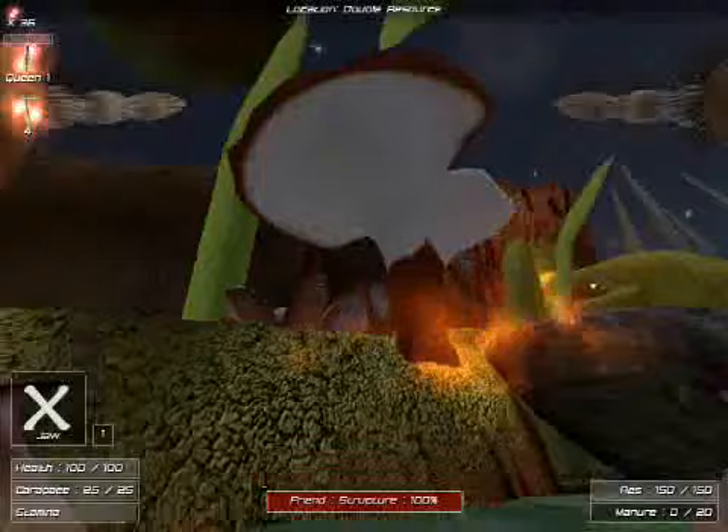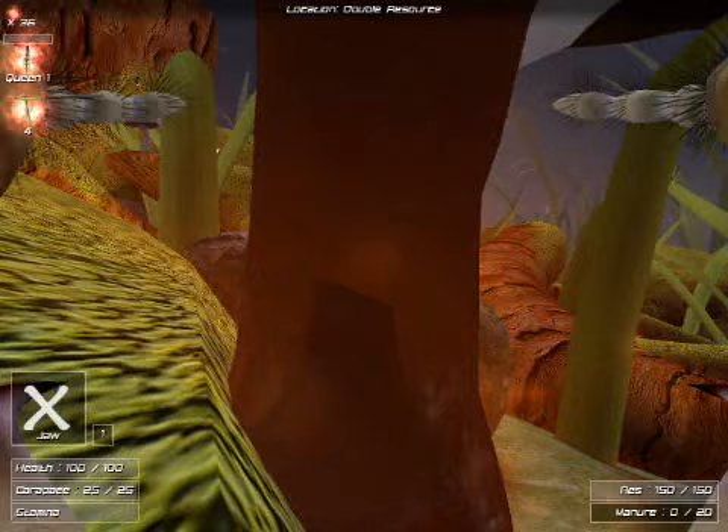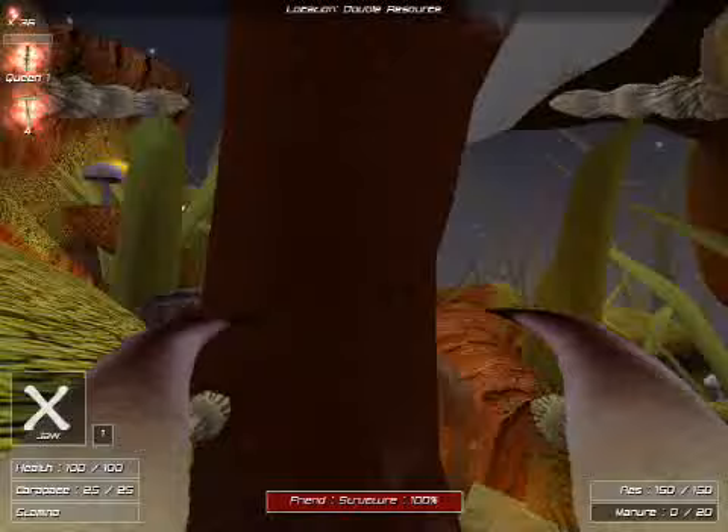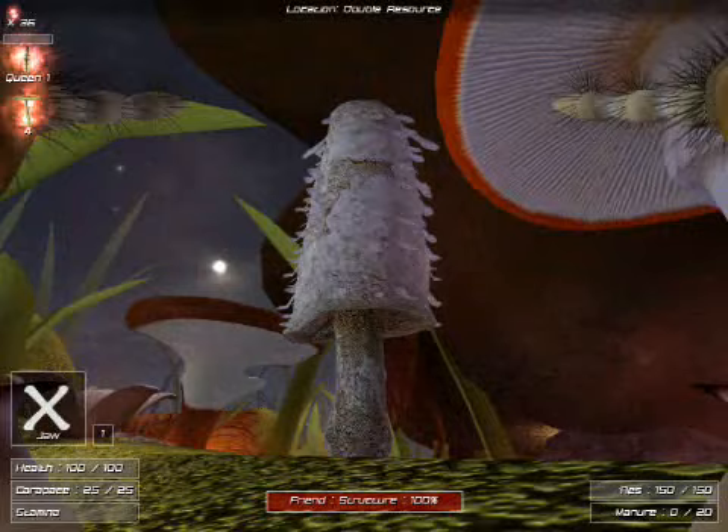We have the termite healing plant, the Reishi. It's a mushroom. This one will automatically heal nearby structures. However, to heal friendly termites, you actually have to go up to the plant, use weapon one for your jaw, and attack it to eat some of the mushroom. You won't damage the mushroom and it never runs out, but you do actually have to hit it to heal from it.